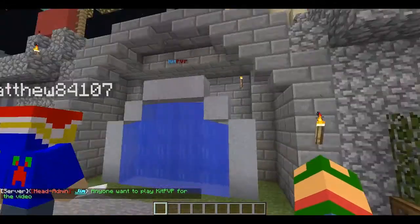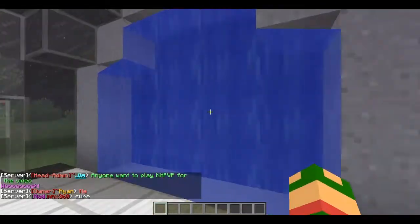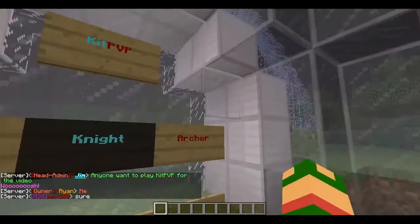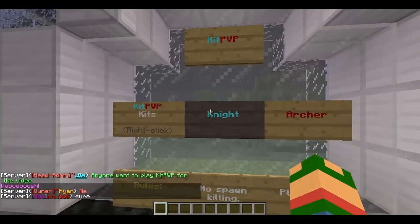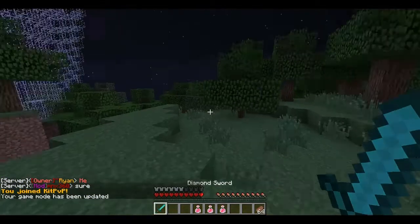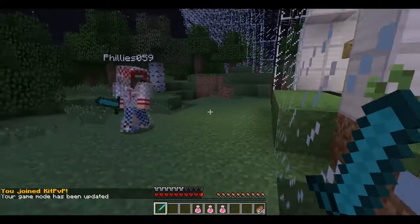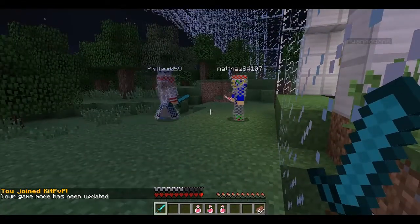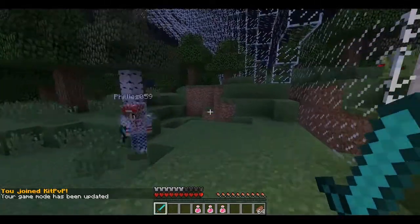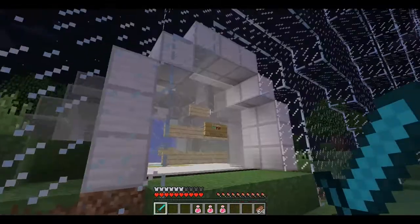I'm going to show you what Kit PVP is like. When you walk through the portal — it's a water portal, it's pretty nice — you get to the Kit PVP arena. I'm going to be a knight because I like the knight class. Wait, I have snow on me — yes, you can have that.